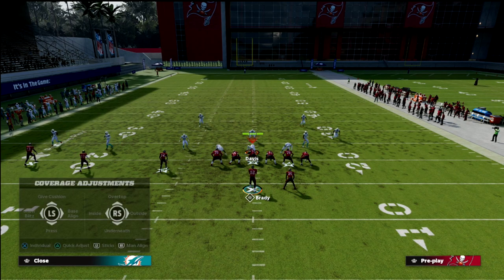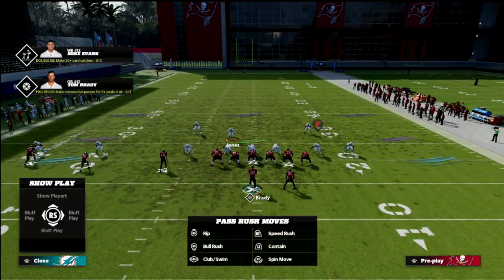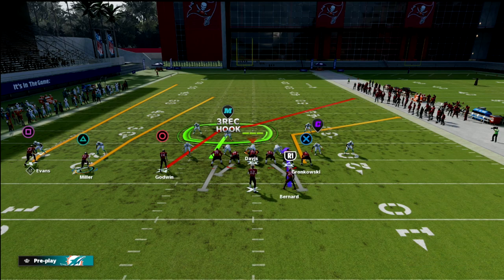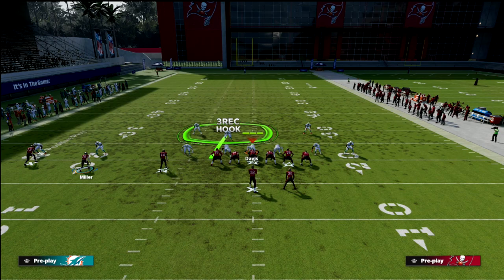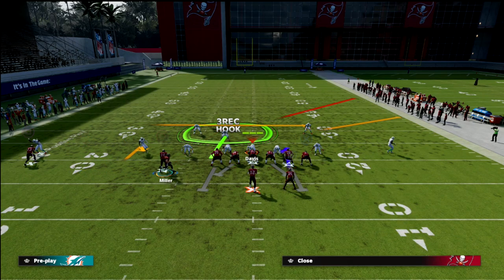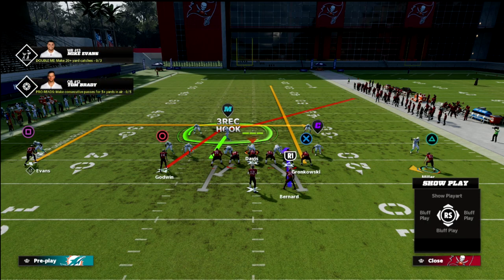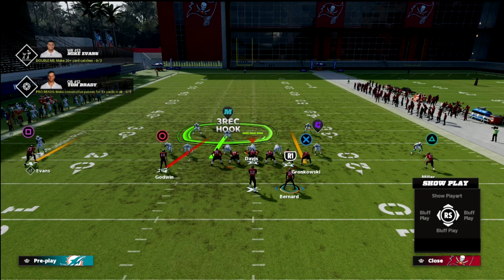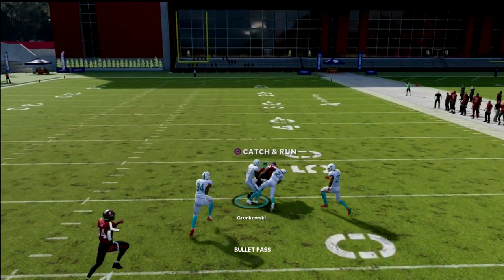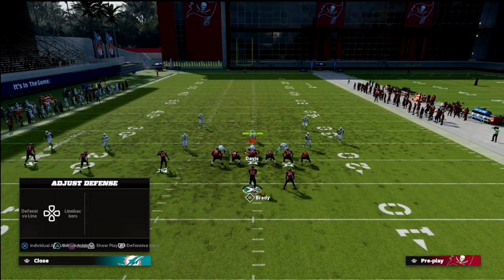Now I'm going to give you an additional setup, primarily for if they're running a lot of cover three and jumping over to that side of the field. We're going to take Scotty Miller and put him on a hitch — or a smoke screen if you prefer — put Mike Evans on a dig, and streak Gronkowski. So you've got a smoke to Miller, a vertical to Gronkowski, a hitch to the back, and still that deep crosser. There's a lot of room in the middle of the field to hit that tight end seam streak, which is the primary read there.